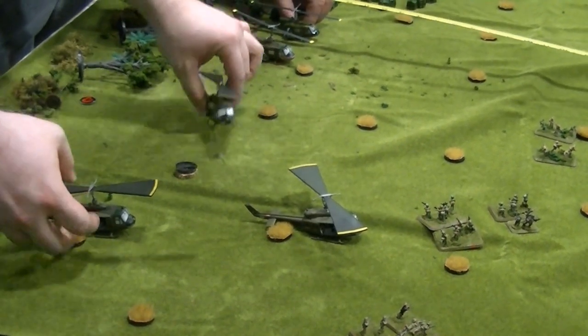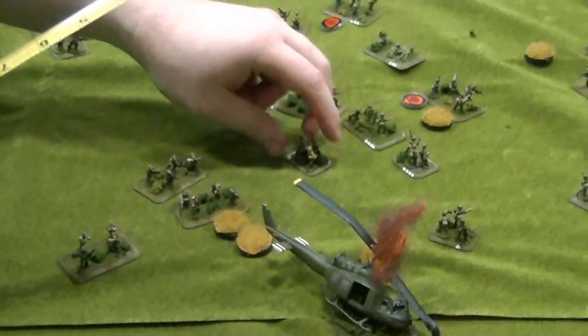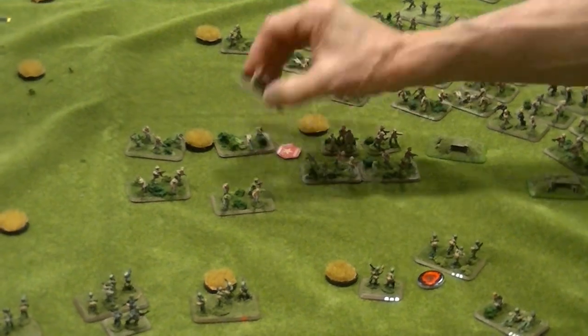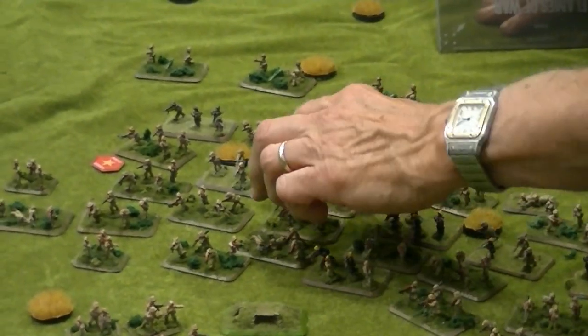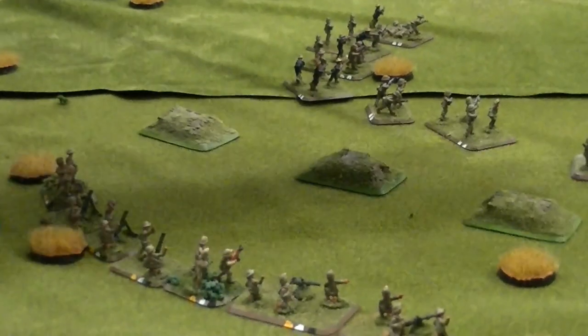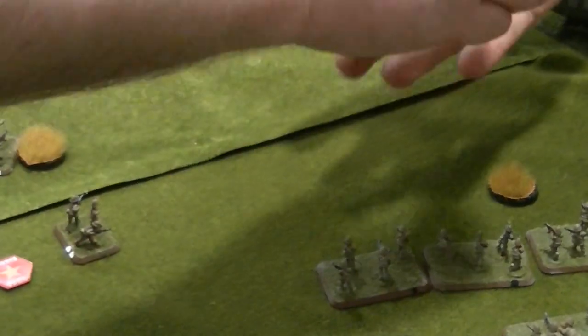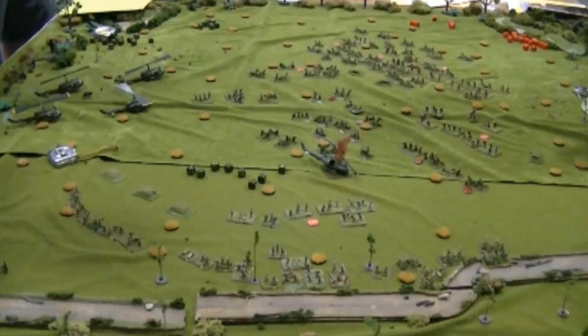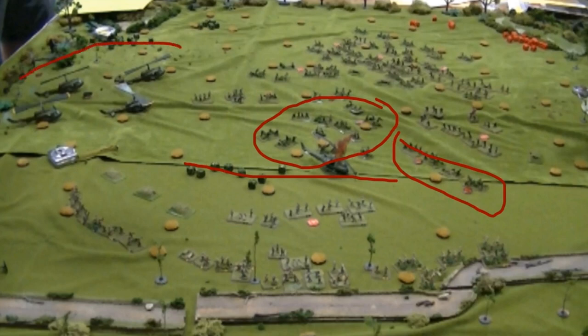Here come a lot more American choppers with more reinforcements to help in the fight. They're landing them at the flank of the oncoming NVA. Their machine gunners are pouring in some fire, knocking out a few of those NVA on the side. The ground forces throw in some mortar fire and create a hole in the middle of that NVA mob. On the lower end, the Americans fill in a bit of the gap and whittle down more NVA forces. The Americans on the ground, on their perimeter, are just firing in every direction.